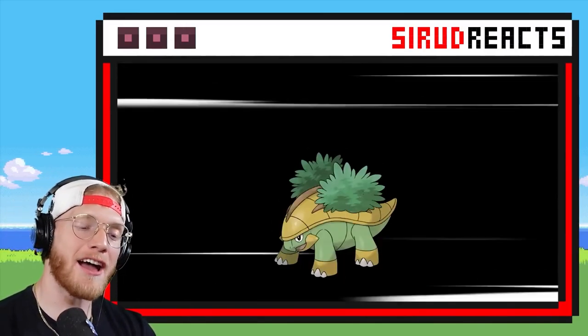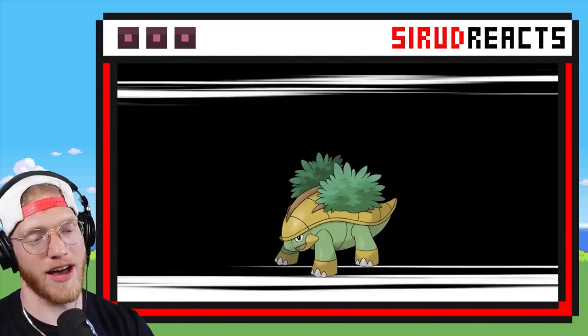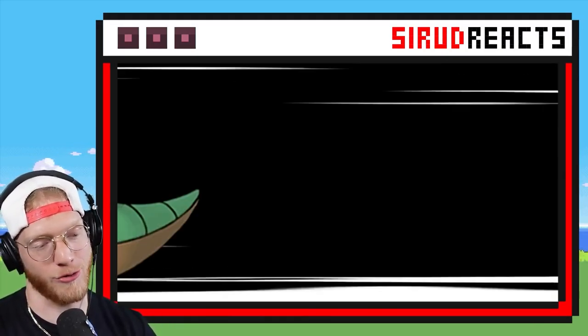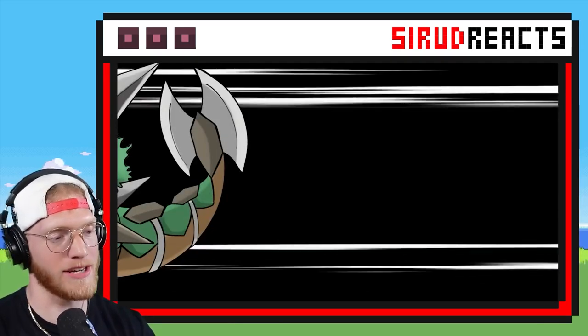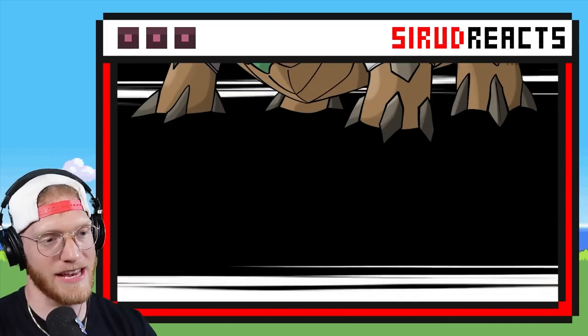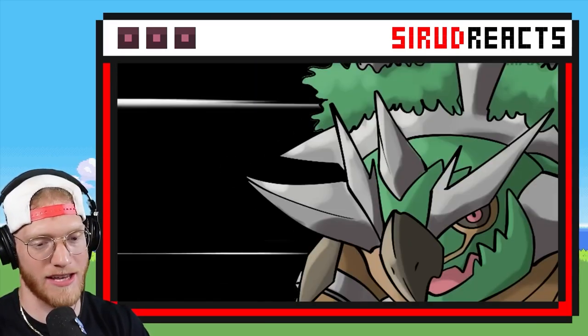Here we have Turtwig. I actually really like Turtwig, Grotle, and Torterra — that's my favorite Gen 4 starter. Torterra's not a great Pokémon competitively, but I've always liked it. Hopefully we get some amazing custom Mega Forms. So far this is looking gnarly.